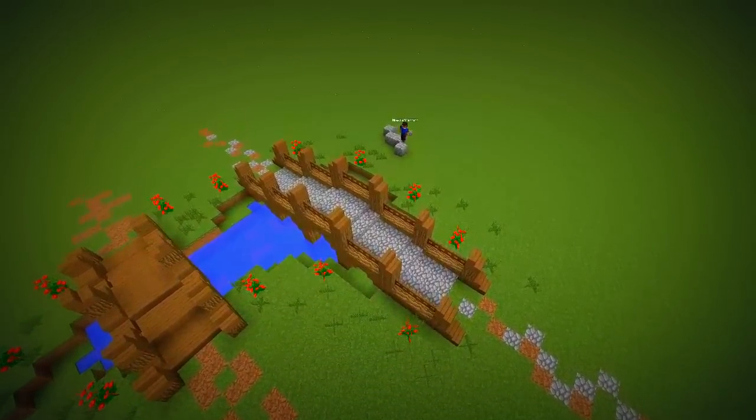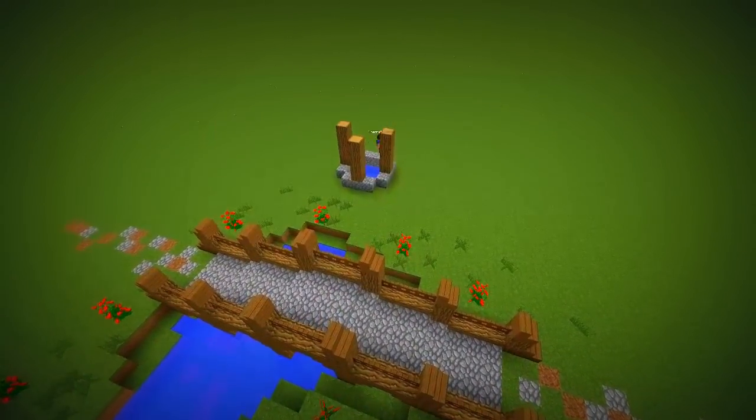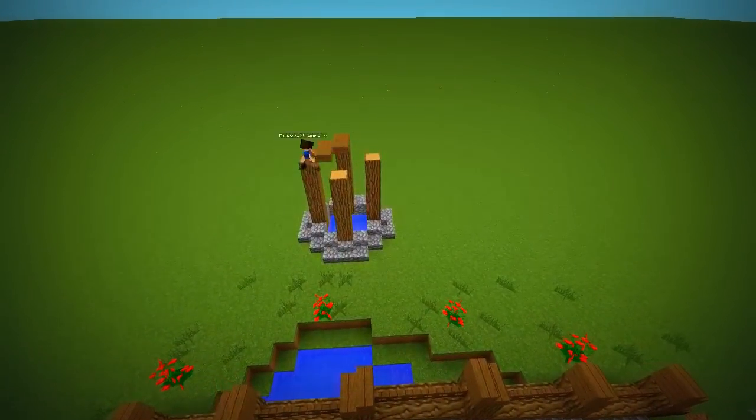To build a water well, make a 5x5 circle without edges and decorate it with slabs. Raise a pillar on each side, then add a wooden hemisphere on the top.